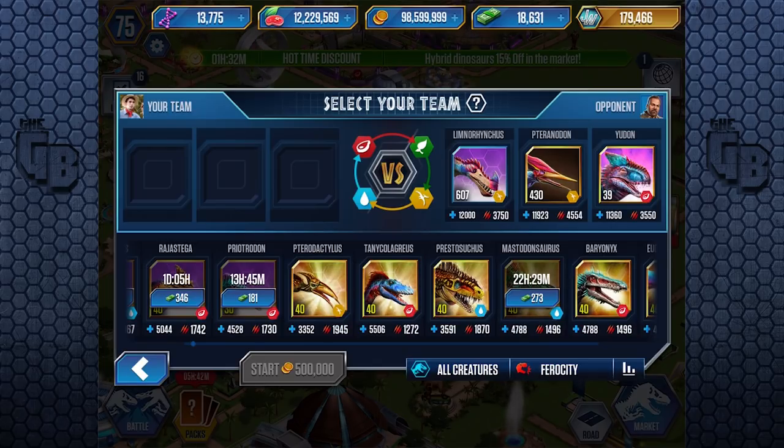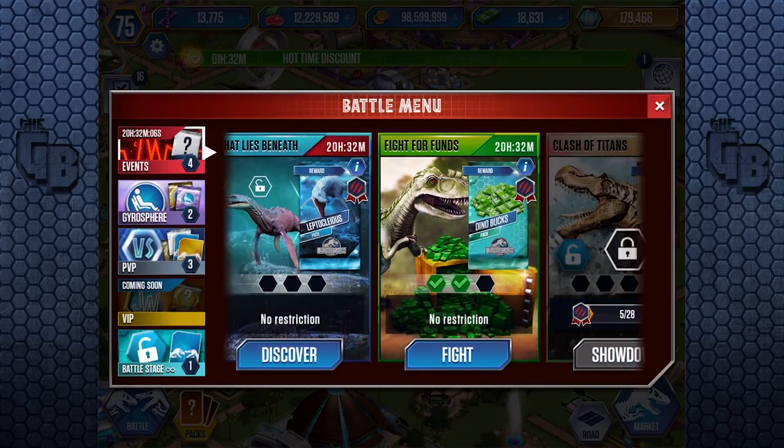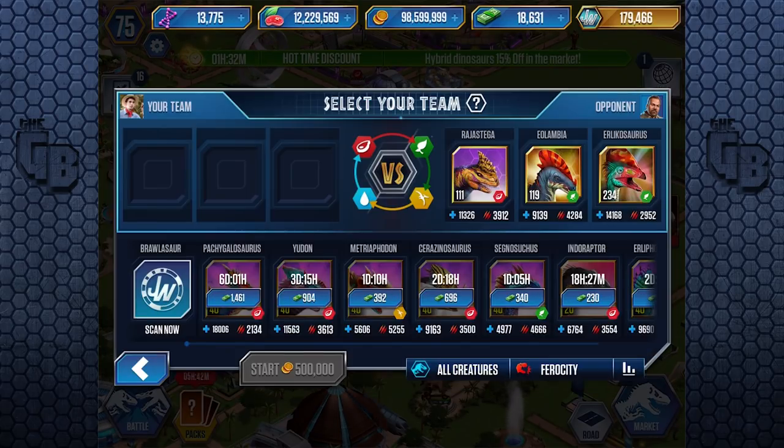The best dinosaur I've got doesn't even have half the attack. My Pterodactylus doesn't have half the health and attack of Tyranodon, so I honestly can't do it. I did three of these battles yesterday and used all my creatures. This is probably about 15 hours later and still: two days cooldown, six days, three days, one day. Six days for Pachygalosaurus — a week! That's ridiculous, especially when I've faced six Pachygalosauruses just in this battle.